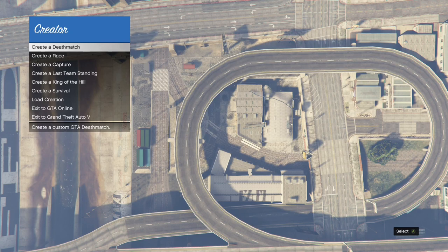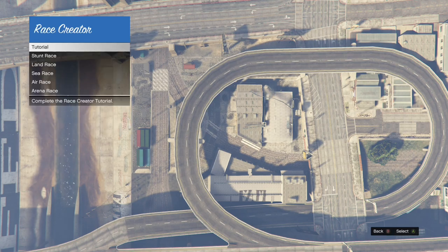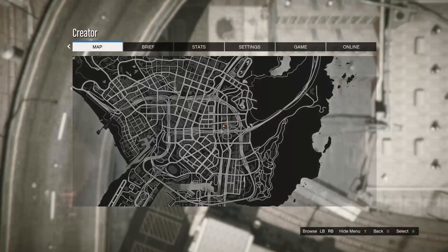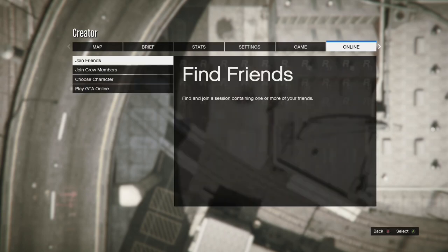When you get to the creator you want to go down to create a race and click the tutorial. As soon as you get to the tutorial screen, you want to open your start menu, go to online, and go to choose character.